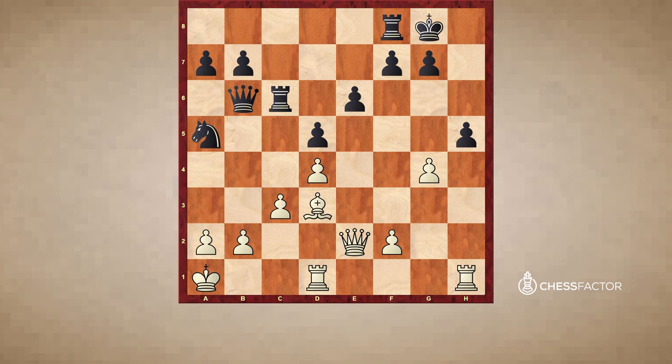So after h5, g takes h5, rook takes h5 — finally the h-file has been opened, but this was always inevitable. And so assessing the position is completely hopeless. Black resigned.